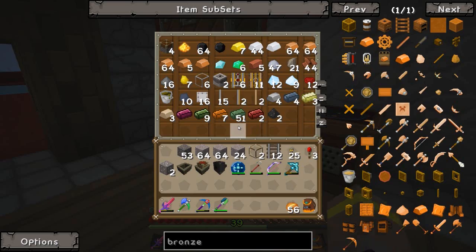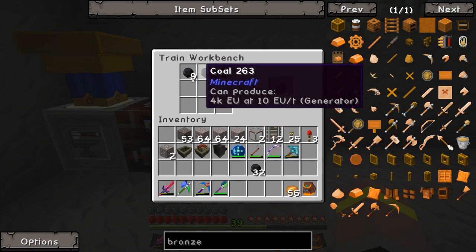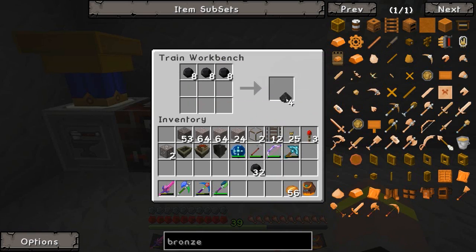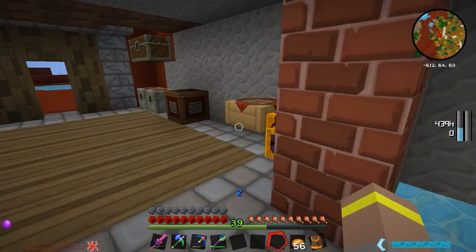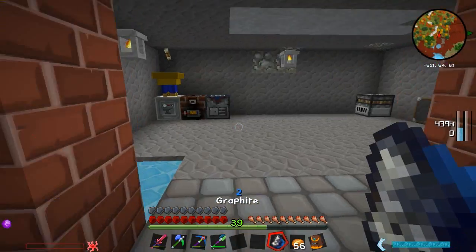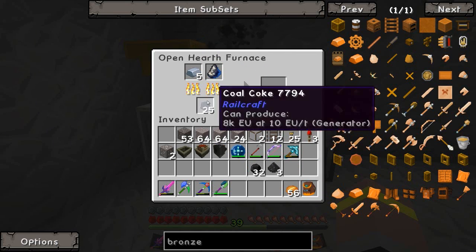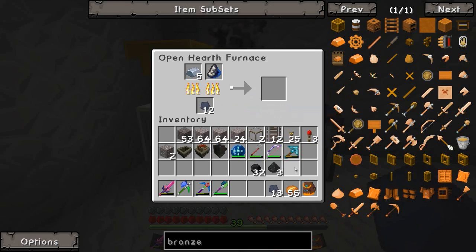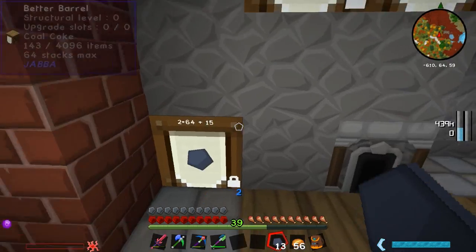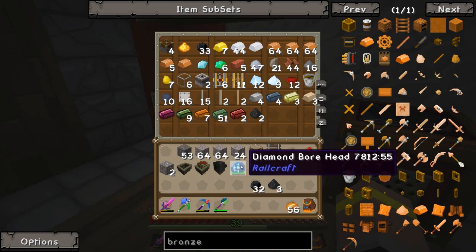So you get the coal and throw it in the train workbench to get coal dust - pretty cool. Then with the coal dust you go to a crafting table and get graphite. Then with the graphite you throw it in the open half furnace with a little bit of iron and it will smolder up. You throw something in to burn - I'm using coal coke because we've got loads - and that gives you steel.